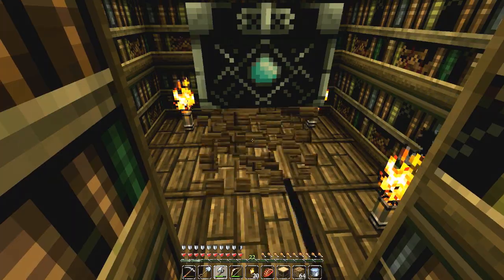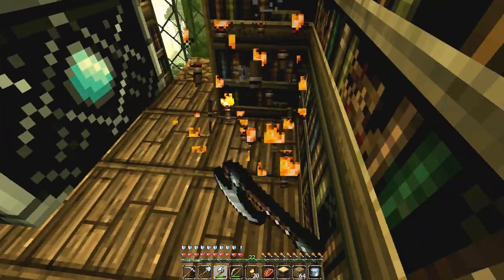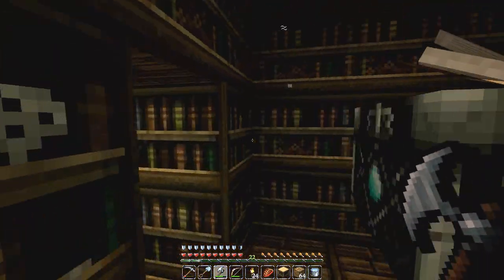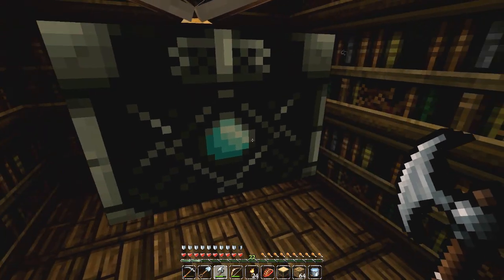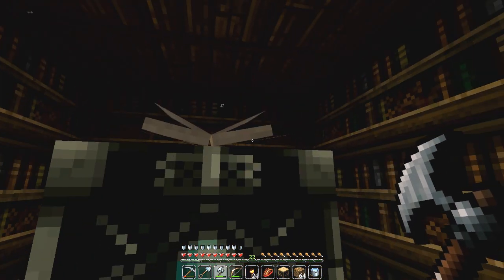A lot of you guys have told me that a bookshelf should not be touching the enchanting table and that these torches are actually going to lessen the effect of the bookshelves around the enchanting table. So I'm just going to remove all of that jazz and now you can see the enchanting table is working at full blast!